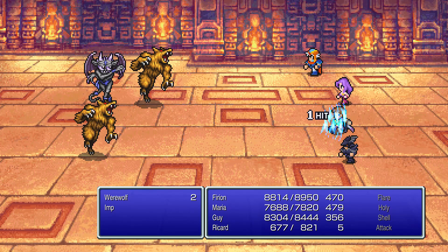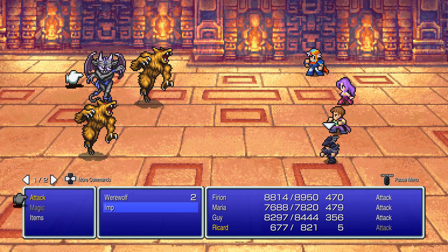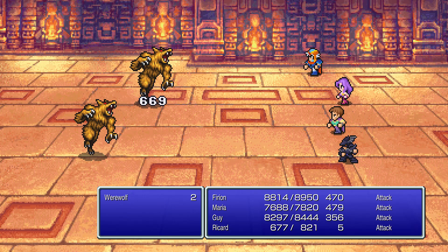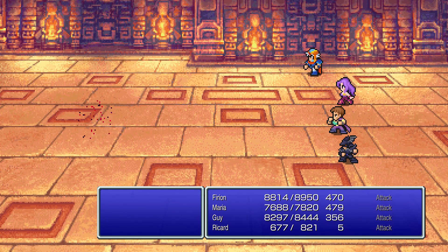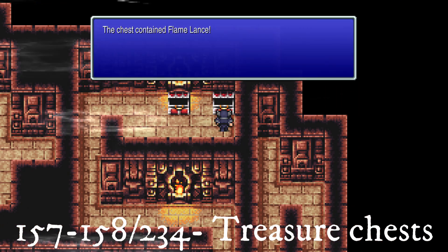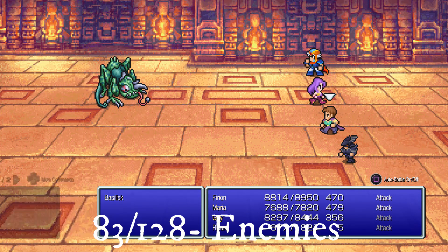You get a lot of flame weapons and armour in this dungeon, which is handy for fighting the Fire and Ice Gygases, the first and second bosses of the dungeon. Another enemy you can face is the basilisk, which appeared in the original Final Fantasy — it can petrify one character with gaze.